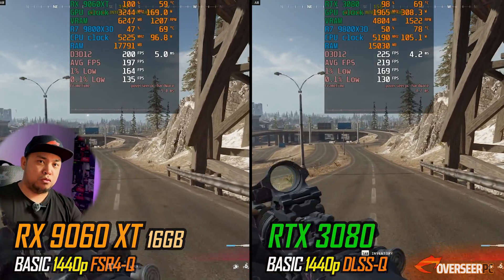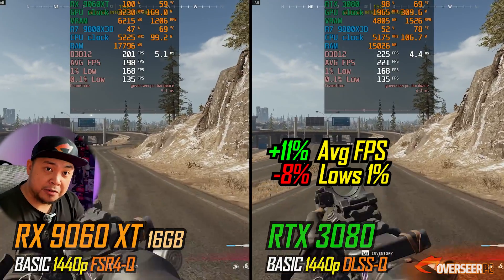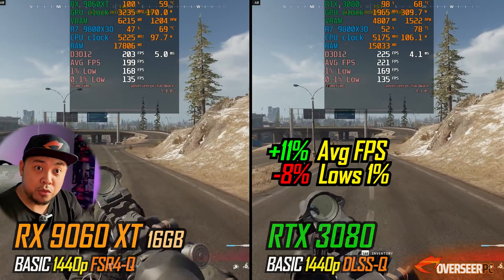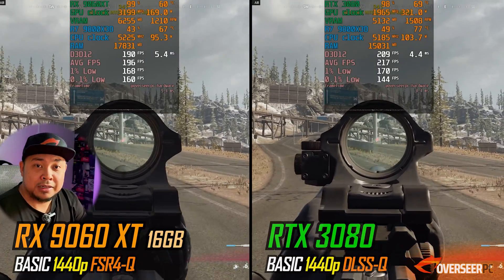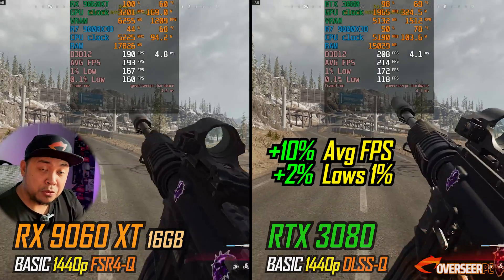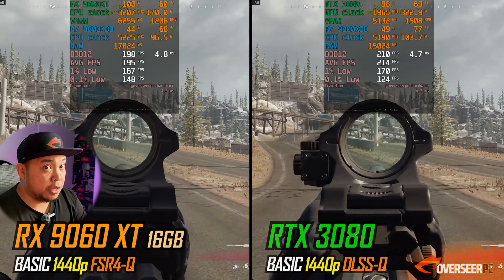When we go to 1440p, the bus width of the 3080 now kicks in — 11% better in the running benchmark, although the lows do suffer. When we go to the firing benchmark, the 3080 is now better compared to the RX 9060 XT 16GB at 1440p with upscalers.